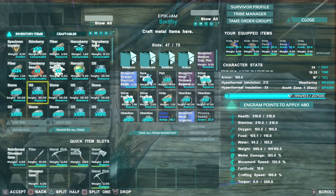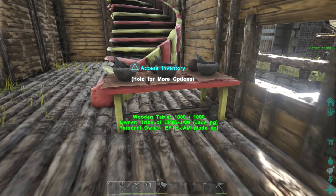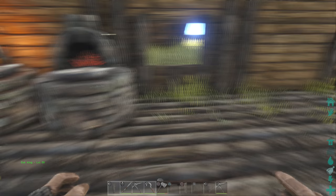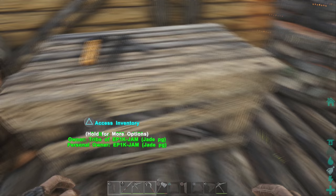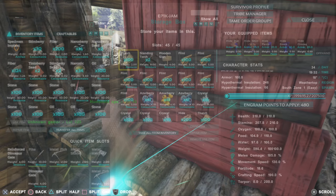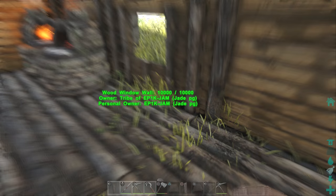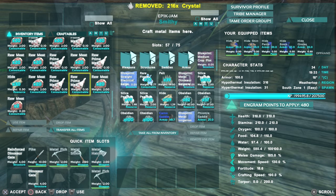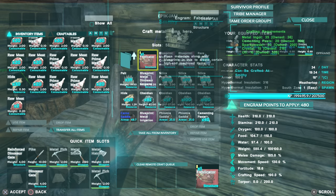Put the oil in. We need spark powder. We need crystal as well — I'm sure the crystal was in there. Where did I put the crystal? Here we go. And obviously if you need crystal, they're usually on tall mountains, so just look up tall mountains or the volcano — that's where you'll find loads of crystal. Right, there we go, we've done it. We've got everything we need: the spark powder, the crystal, the oil, the cementing paste, and the metal ingots. Let's do it.